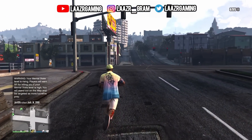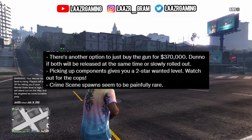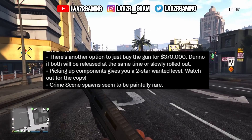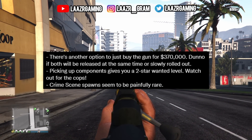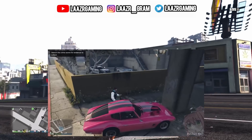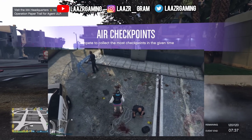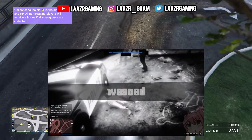As you guys can see on screen, he went ahead and said there's another option to just buy the gun for 370k. Don't know if both will be released at the same time or slowly rolled out. Picking up components gives you a two-star wanted level — watch out for the cops. Crime scene spawns seem to be painfully rare. And then, as you guys can see on screen, he shows a video of one of these crime scenes taking part. He was just driving down by the pier, sees this little blue circle, goes ahead and investigates, and it's a full-blown crime scene with cops there, with little drawings on the floor. He's able to pick up a part which unlocks the service carbine.